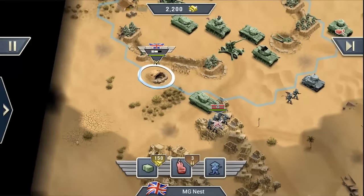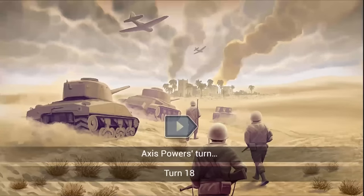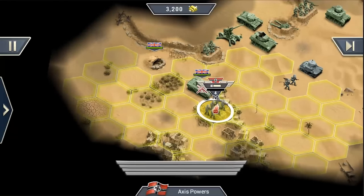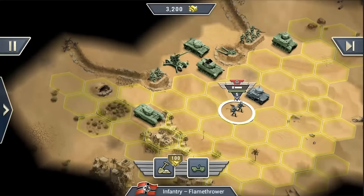The bunker is now in range and we can deal suppression fire on this infantry unit. As you can see, we didn't deal a lot of damage, but this unit is now suppressed. That means if I move my infantry forward, the bunker automatically shoots at it, dealing a lot of damage — and now one of my infantry soldiers is dead.